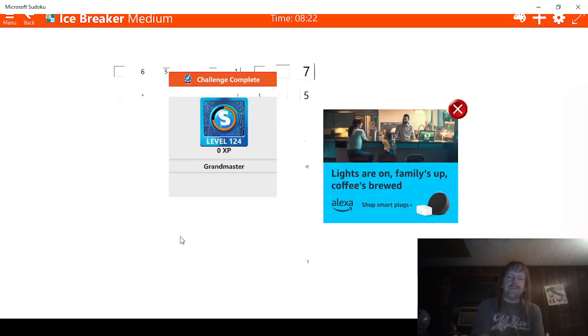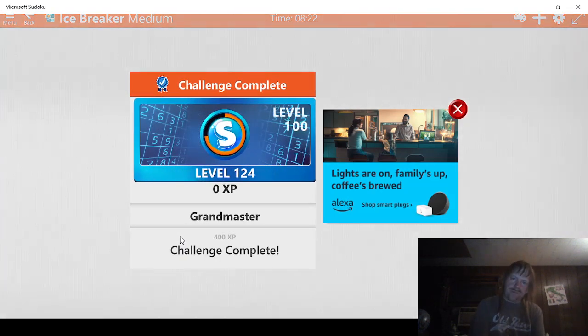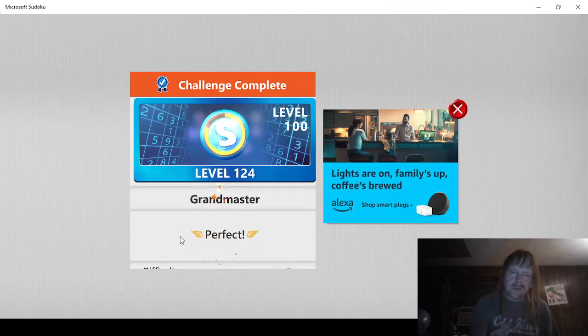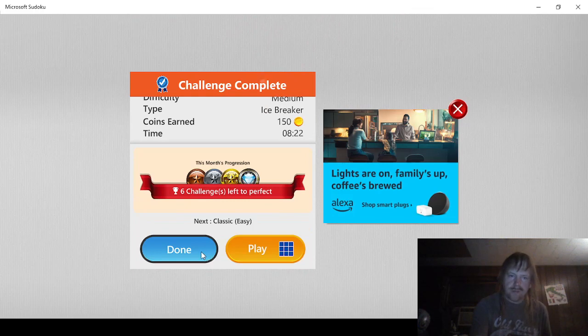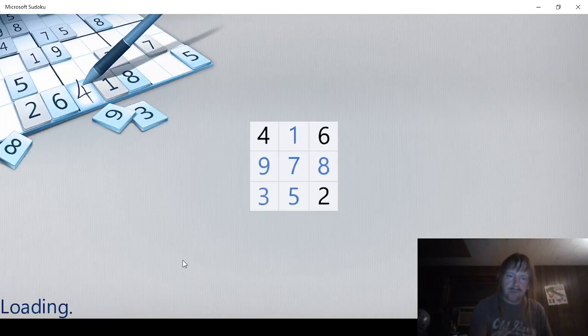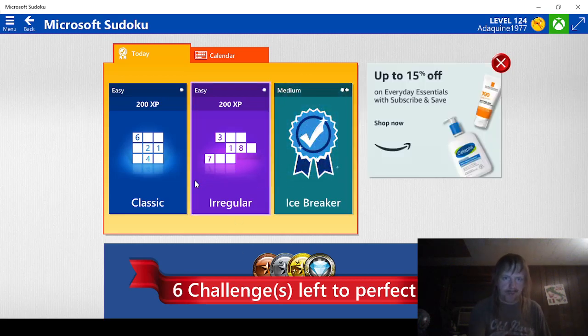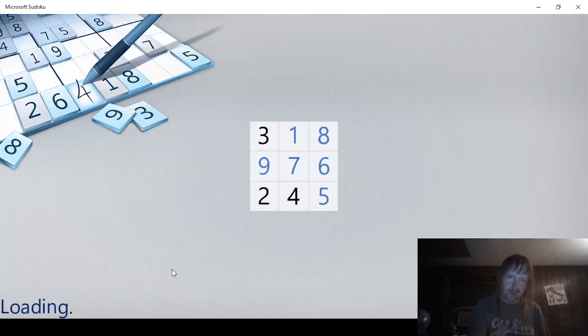We got it, nothing to it. We get our 600 experience. We'll say done. Now it automatically skipped a six, even though we'd done one — that's kind of deceptive. But okay, we're going to do this one next.